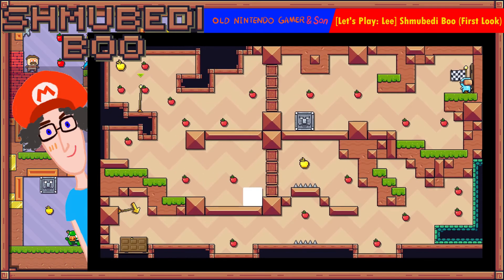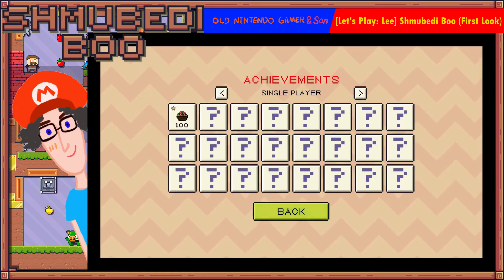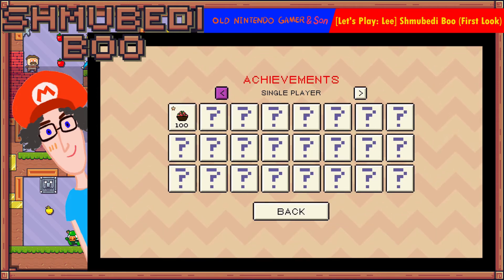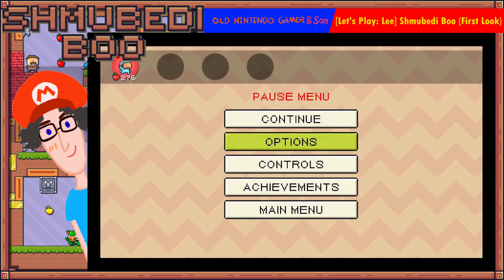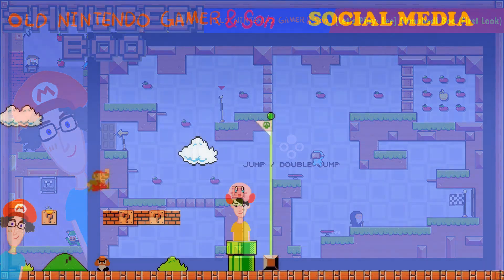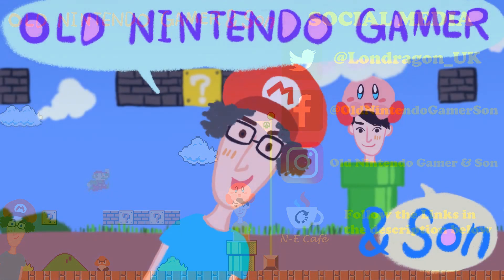A very quick first look at Shmoobediboo there. Thank you very much for watching the first look — I'll be back with a lot more videos with my son. Let's see if I can unlock any achievements: one hundred apples, one thousand apples. There are different ones for other players too — toxic: use a poison bomb on your friend. Thank you very much. Hit the subscribe button and give us a like if you've enjoyed our content. You can check out our other content on Twitter, Facebook, Instagram, and the AnyCafe podcast from all good podcast providers — just follow the links in the description below.